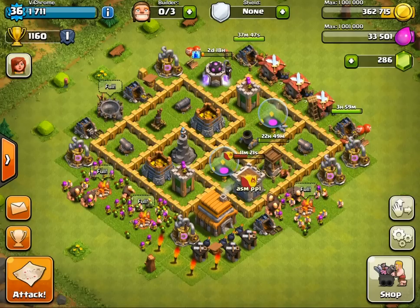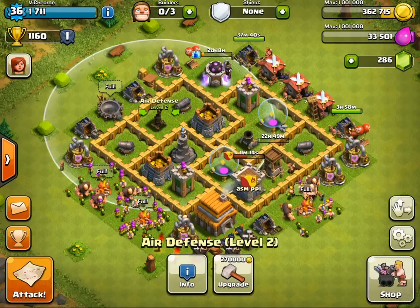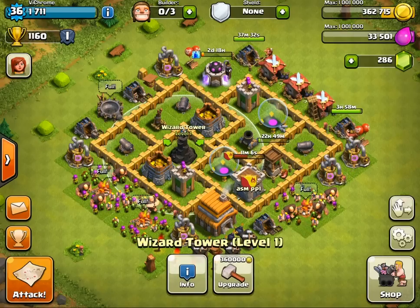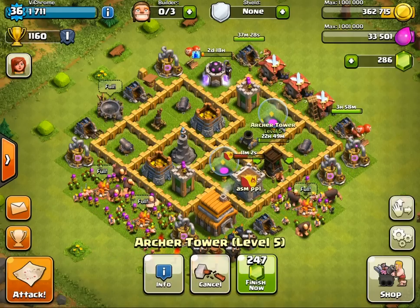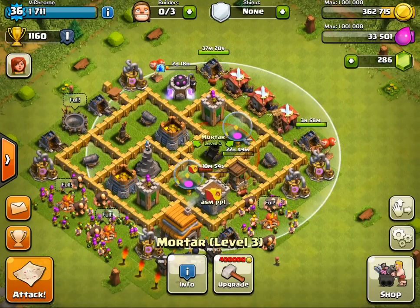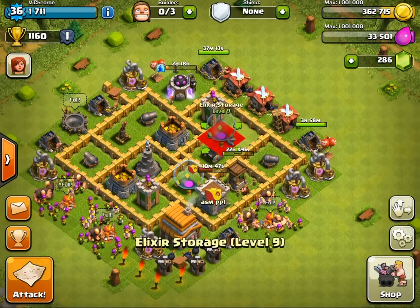The thing that makes this so special is that every single gold storage is surrounded by two defenses. The gold storage here is surrounded by a cannon and air defense. This one has the archer tower and the wizard tower. This one has the archer tower, which is being upgraded, and the clan castle. You may not think of it as a defense, but when you have troops in it, they attack when you're getting attacked. You also have the mortar and the archer tower guarding this one.